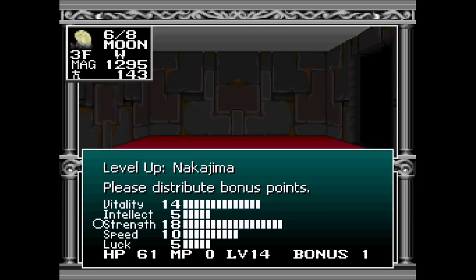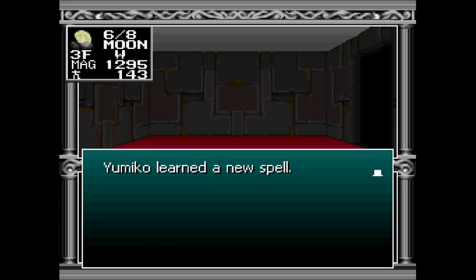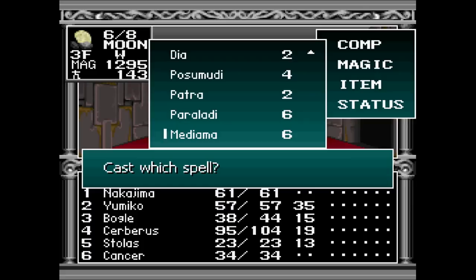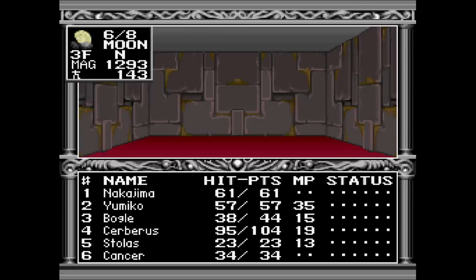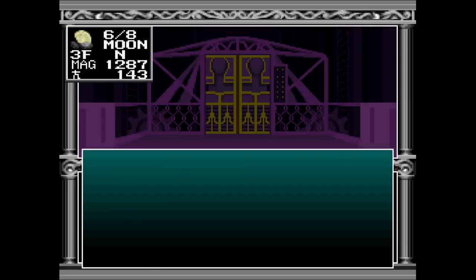Slowly but surely we are gaining more levels. I actually haven't really messed around with Demon Fusion yet — partly because Nakajima being behind in levels means I don't have a lot of options yet, and as I've already griped about, this game doesn't give you a lot of options in the first place in terms of Demon Fusion. So we'll just have to make do with our assortment of Demons for now. We found the shield, so that's good. We're doing pretty good for where we're at — we have a full stock of Demons.